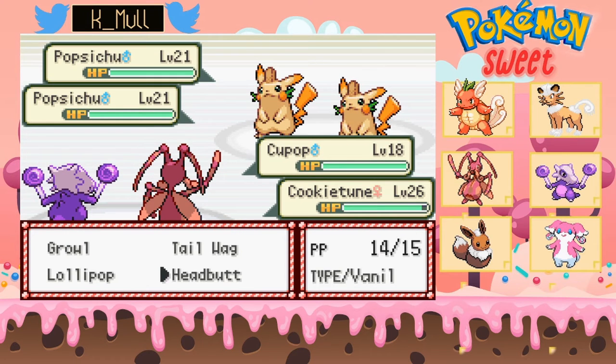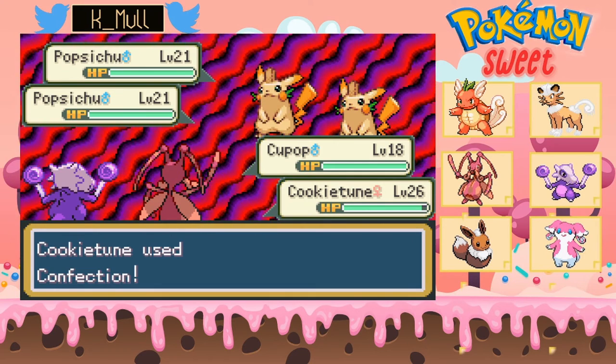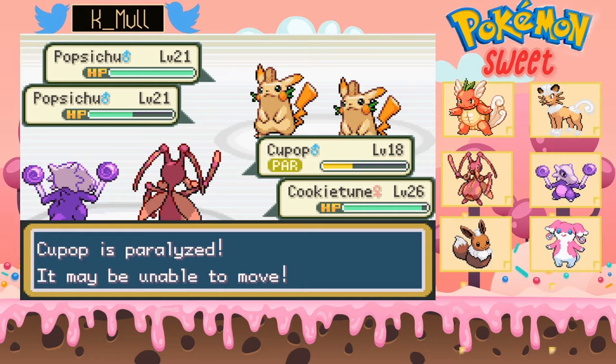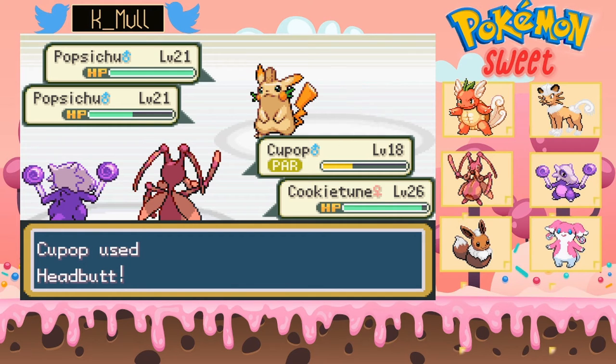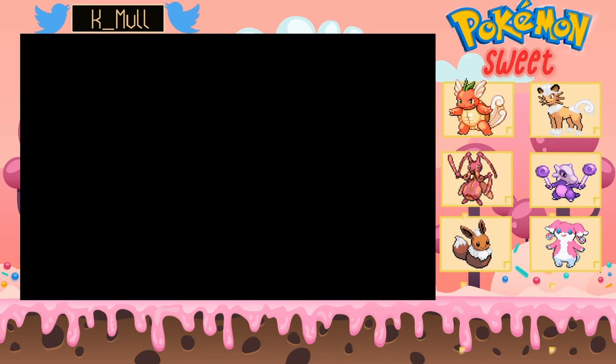Shift — Dwayne, pop the chute, pop the chute, easy enough. Headbutt and Confection. Thought that was gonna be super effective. That was okay. Nice, almost one-shot. I'm gonna switch you out.